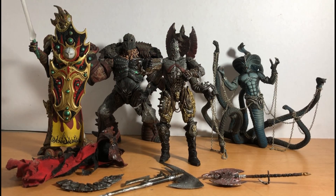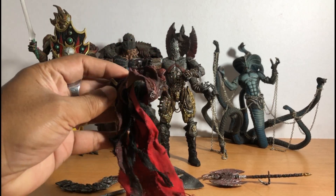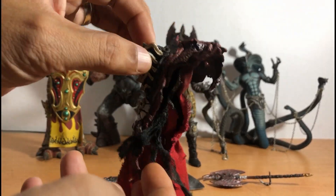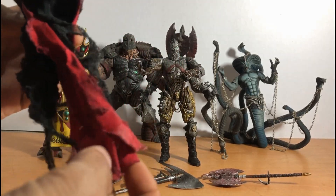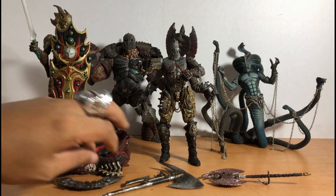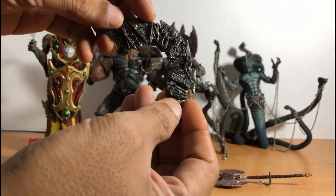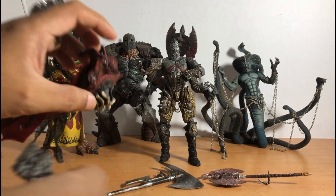Let's look at his accessories. He comes with a cape with cool detailed back armor and shoulder armor. The cape is red with black tattered edges — really cool. There's also this blade that can be attached to the back of his armor.